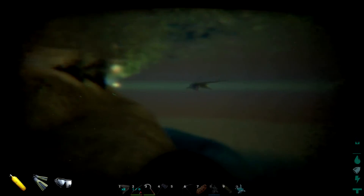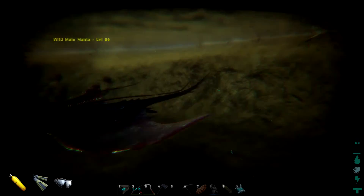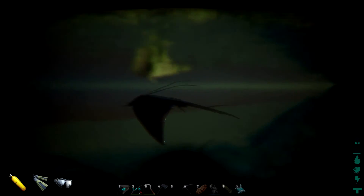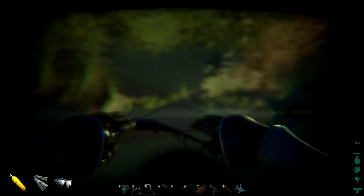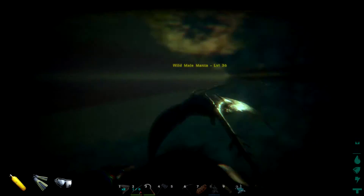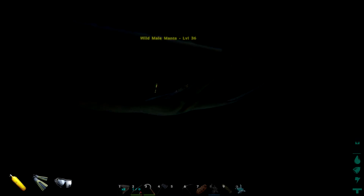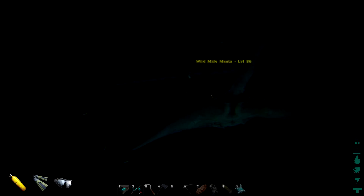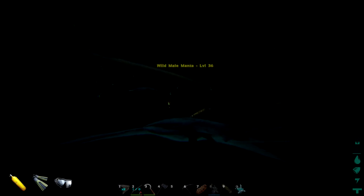Okay, so we have found a manta and I'm not entirely sure how to tame it. I think it's supposed to be a passive tame, so you're supposed to swim up to it and feed it, but it doesn't let you. I don't know what to do — I keep swimming around in circles trying to get close to it. These things attack really, really hard and I can't even get close to tame it.